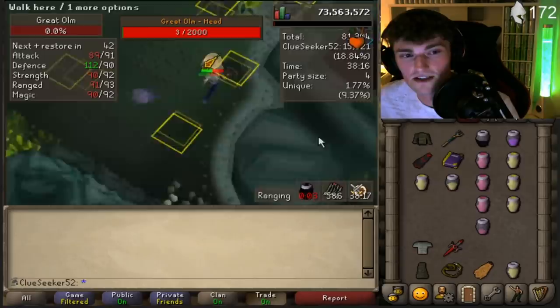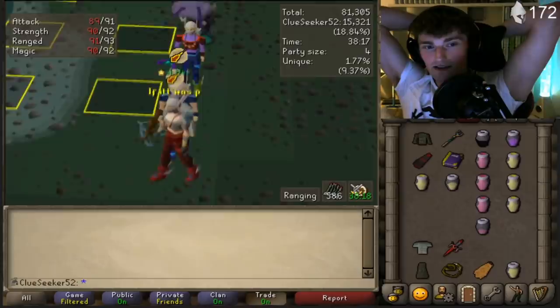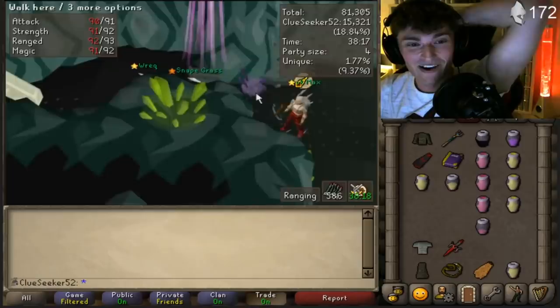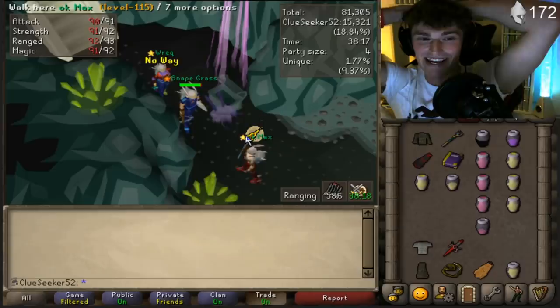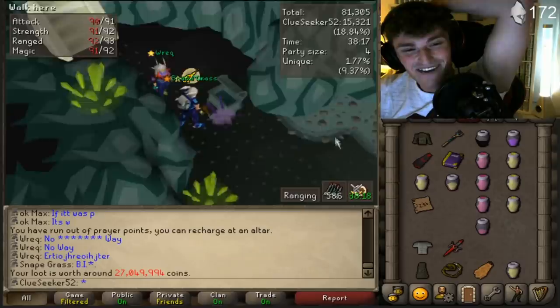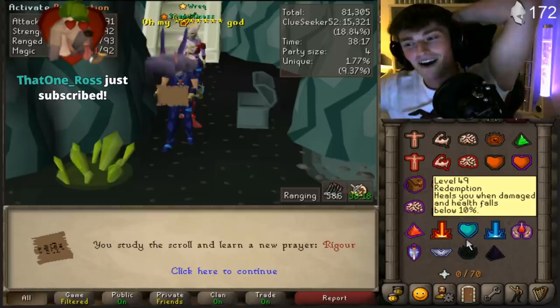Then on stream, during the same day that I got nominated for the Golden Gnome, I got a purple! Oh my god, I got a purple! It actually happened — I got a purple! This is actually the best day ever. It took me 101 raids — we finally got our first purple, the Dexterous Prayer Scroll! Oh my god, I can't even use it yet — I don't have the prayer level.